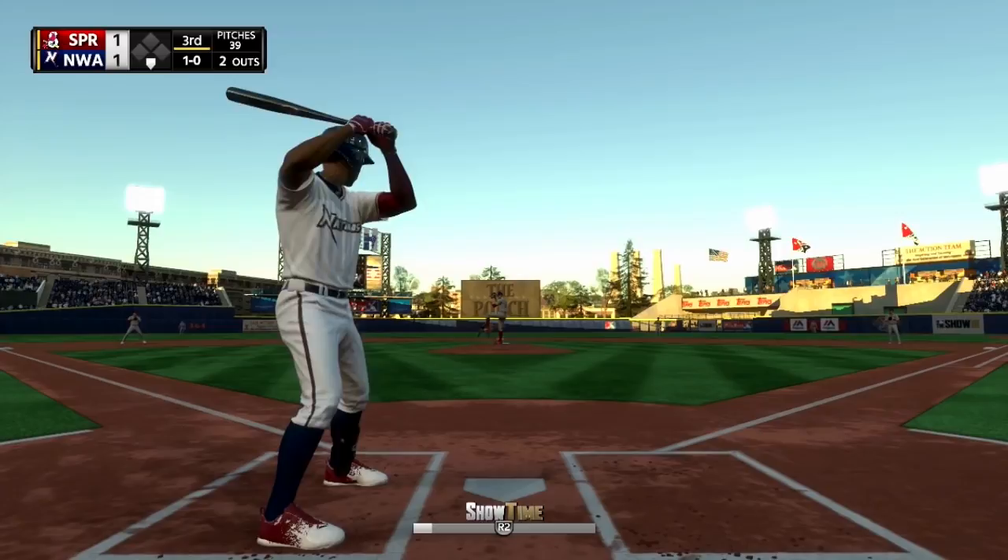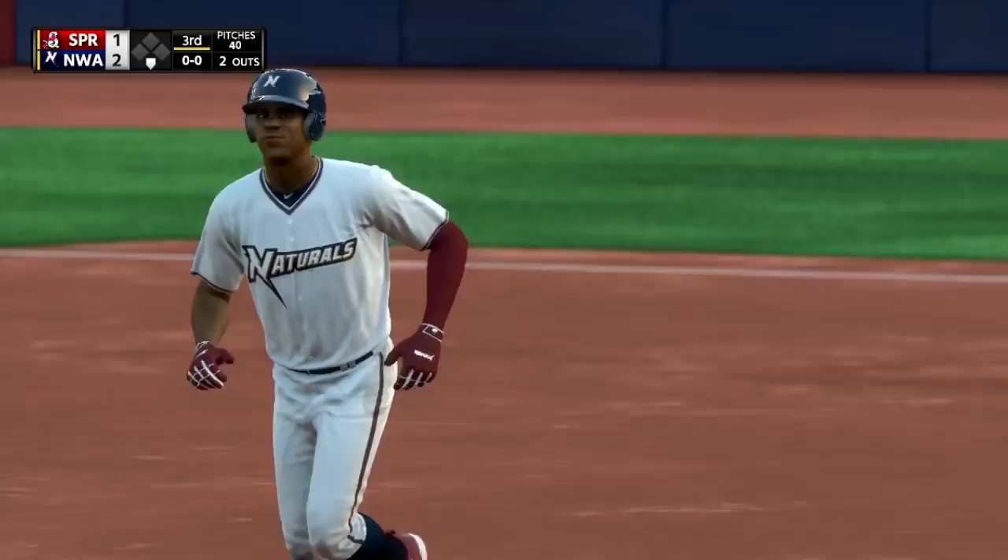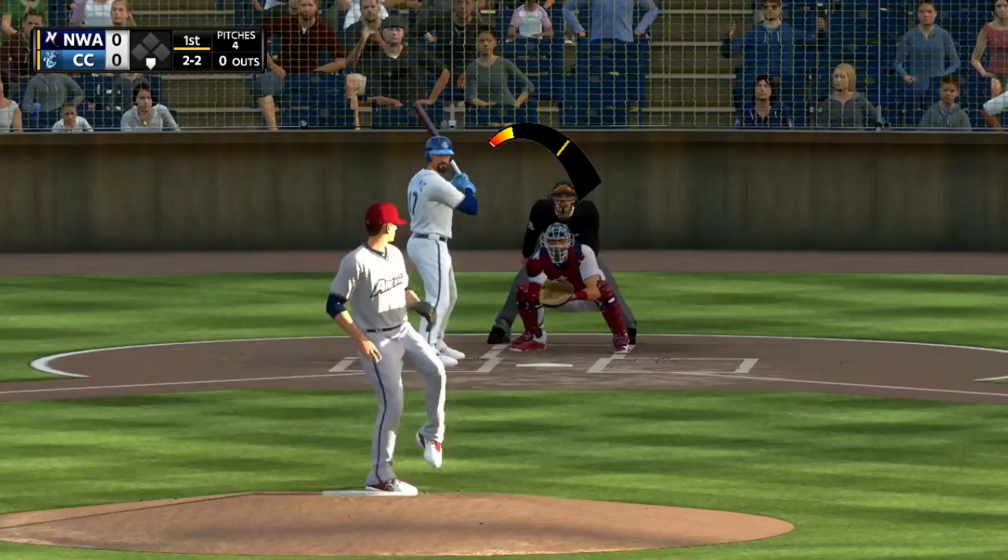Welcome back to another edition of the Prospect Profile, a mini-series we do here within the Kansas City Royals franchise, where we go over top prospects from AA Northwest Arkansas up to AAA Omaha. Last time we went over outfield prospect Aliyah Hernandez in AA, and now we're going to be staying in Northwest Arkansas to go over starting pitching prospect Josh Stalmont.